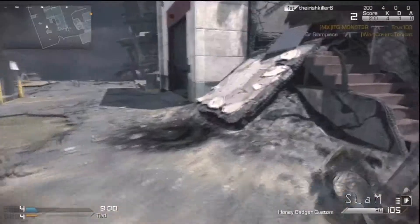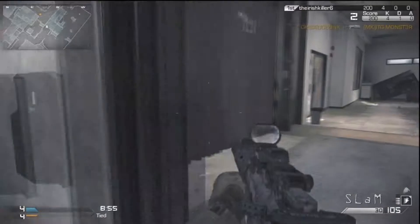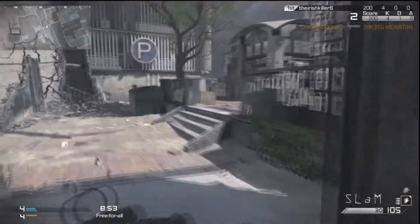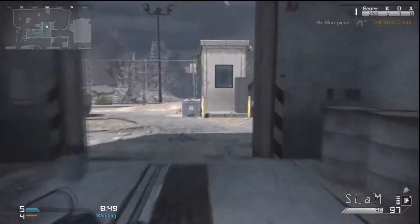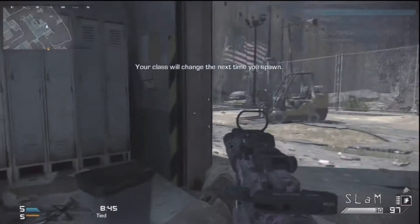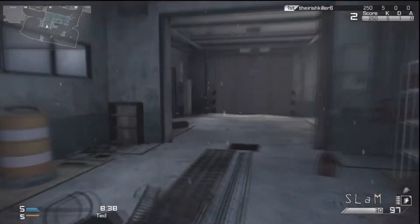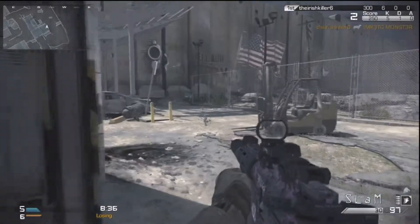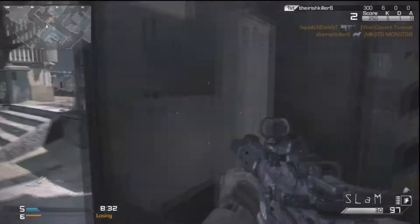Anyway, back to the map Tremor — this area back here has just proven to be an awesome place to patrol in free-for-all because of that spawn in the back corner. And as you see, when I get close to six kills I switch to an assault setup, because if I die I'd rather have assault kill streaks rather than running specialist.